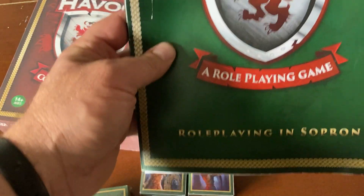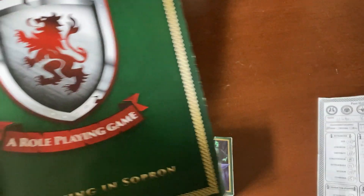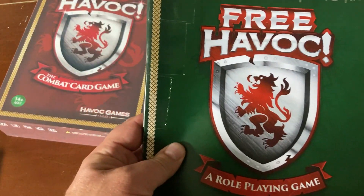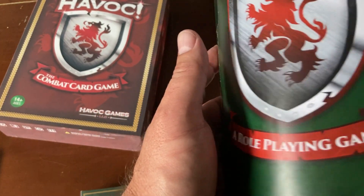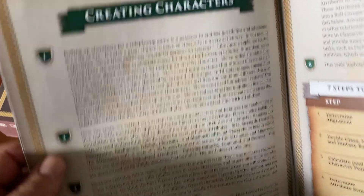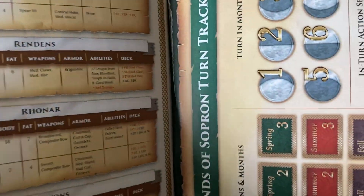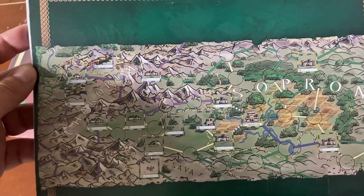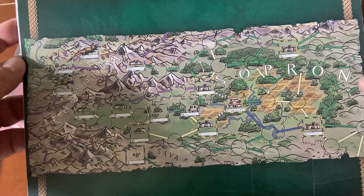Free Havoc is our role-playing game. We've played a lot of wicked games for a long, long time and we've experimented over the years, so we settled on a system for epic fantasy which we hope you'll like. What Free Havoc is — it's a 64-page full-color rulebook. It has a map on the back, a map excerpt actually of our fantasy world which we called Sopron.